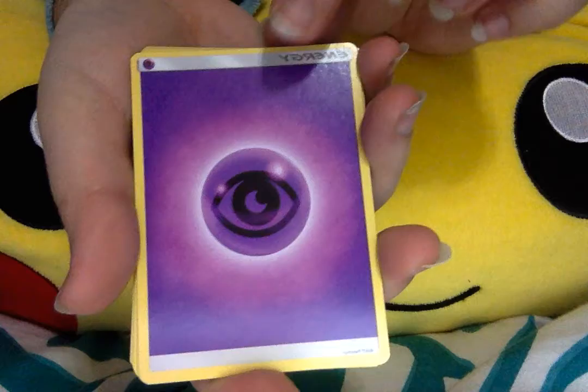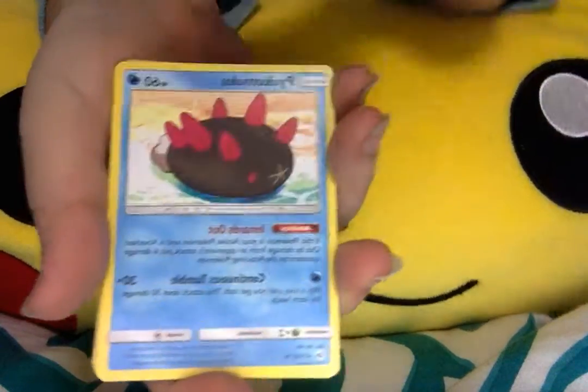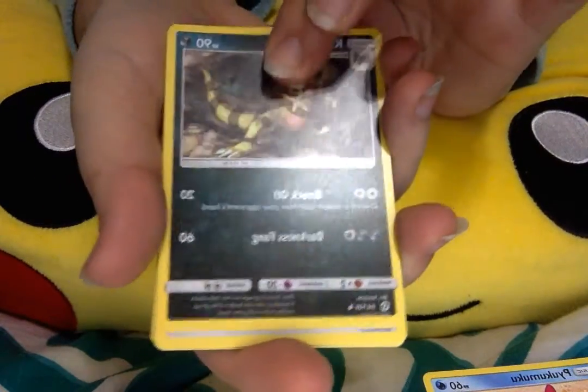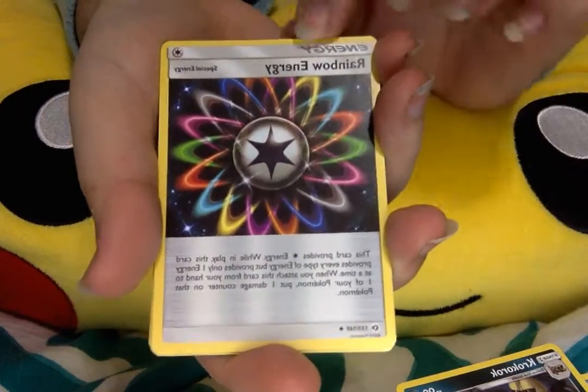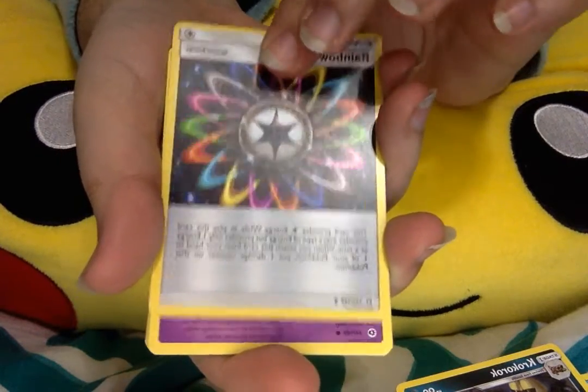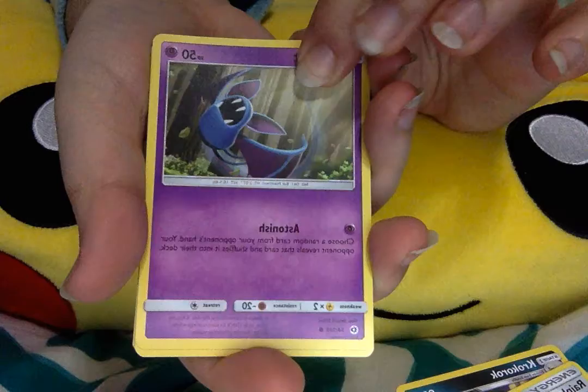Let's start with this. We got a Psychic Energy card, a Pookamooka, a Crogaunt, a Rainbow Energy card — which I use a lot with UEX — and we got a Zubat.